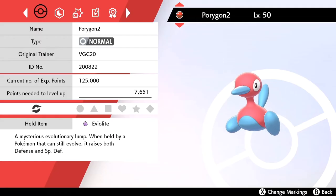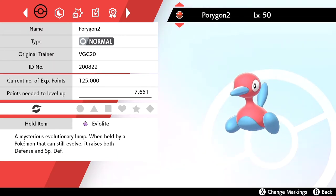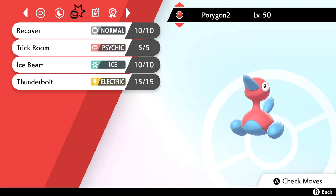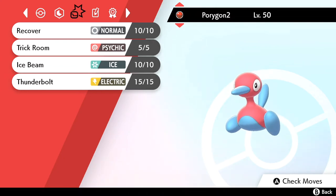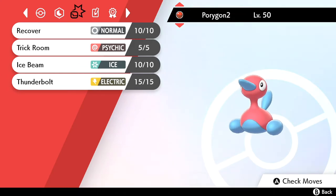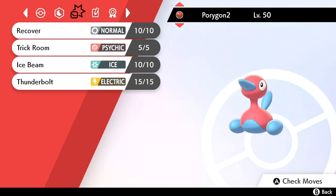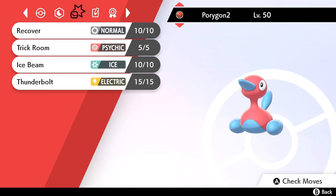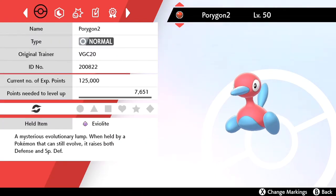Like all event Pokémon, it's going to come in a red Cherish Ball, which is pretty cool. It comes with the item Eviolite, the original trainer is VGC20, and the moves are Recover, Trick Room, Ice Beam, and Thunderbolt. According to Serebii.net, it has max EVs in HP and Defense, max HP IVs, but its Attack and Speed IVs are guaranteed to be zero, while Defense, Special Attack, and Special Defense IVs are random.